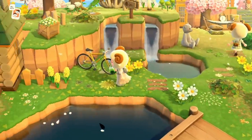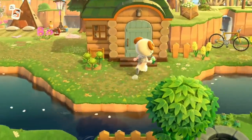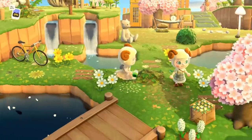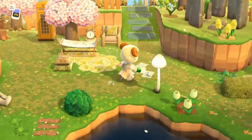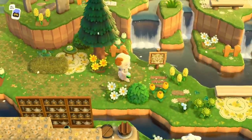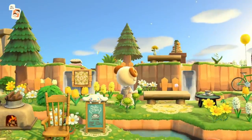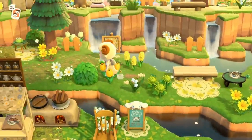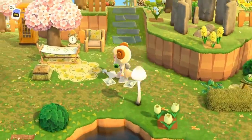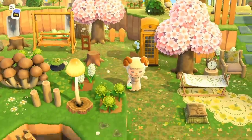And then we have another villager house here. There feels like there's so much to see on this island — I'm really worried I'm going to miss something. The cliffs are just so pretty as well. I feel like I always get really repetitive when it comes to my cliffs, but this is just really, really cute. I love this little area so much — yellow just makes my heart happy.